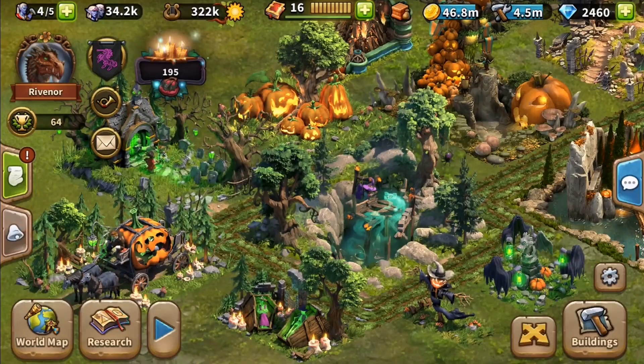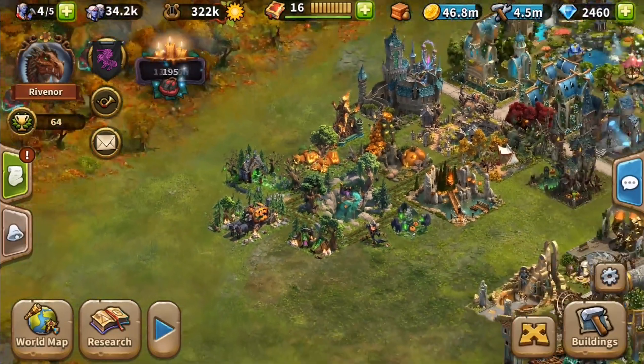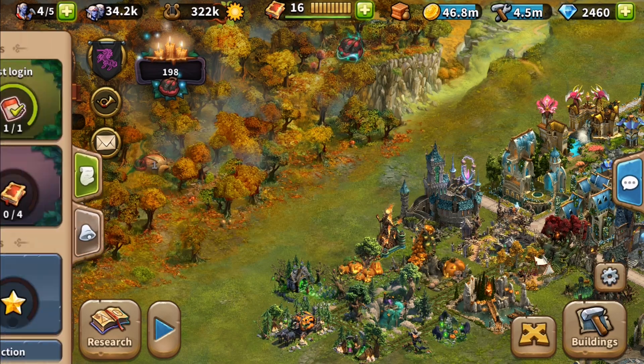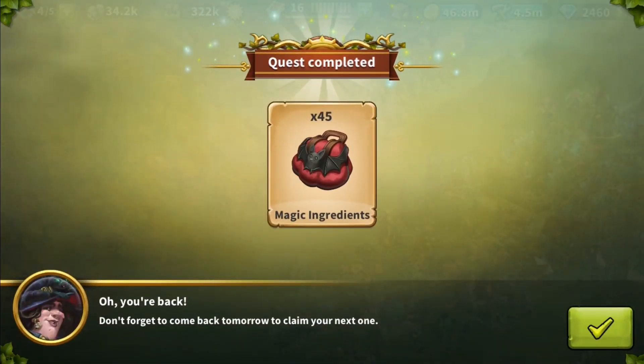Magic ingredients are scattered around your city. They appear regularly and wait for you to collect them — up to 6 can be active at the same time. The quest window is another good source of magic ingredients. Mrs. Sniffle will recover some of her items daily and share them with you.